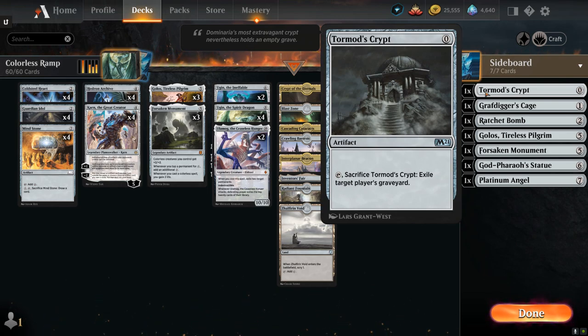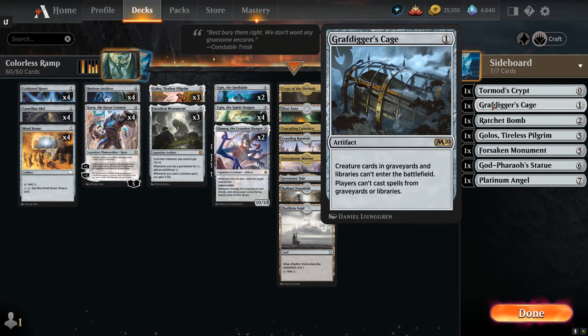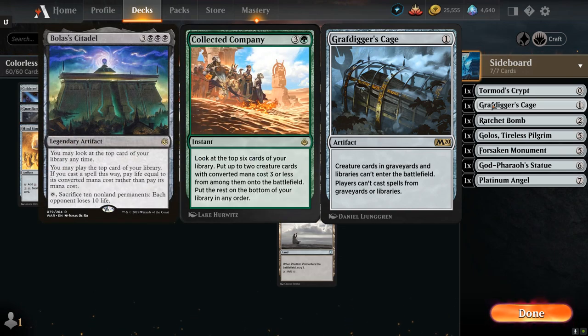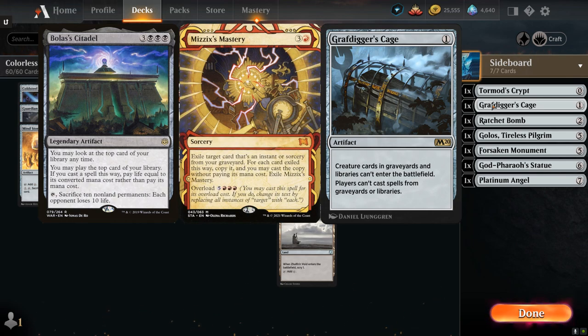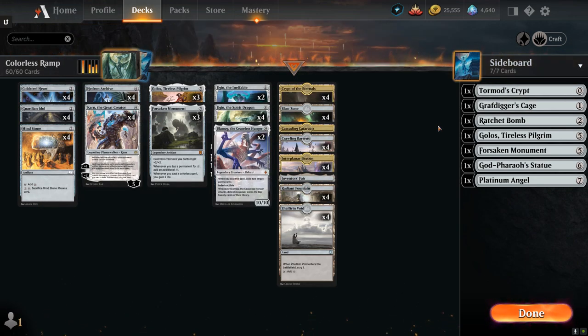Tormod's Crypt is very important against graveyard combo decks where we might not have time to untap with Karn. We could instead play a one-mana Grafdigger's Cage, which can also shut down Collected Company and Bolas's Citadel, but sometimes the opponent casts a Mizzix's Mastery which exiles a card from the graveyard first, getting around Grafdigger's Cage. Similarly, Indomitable Creativity exiles the card first, so Tormod's Crypt is generally the better choice.